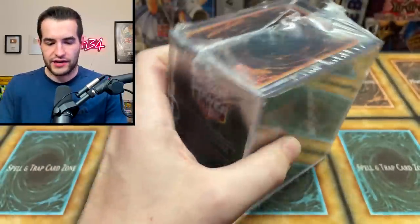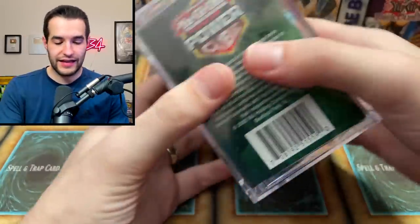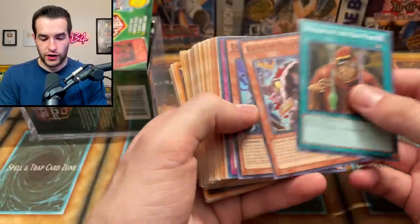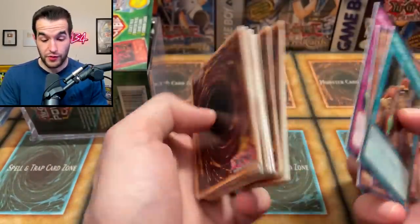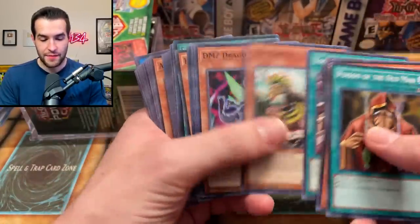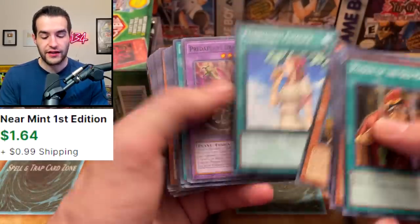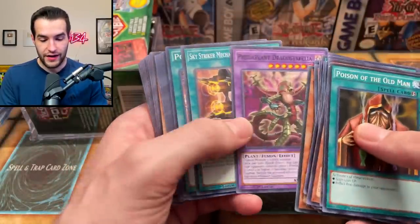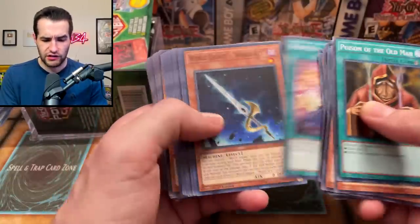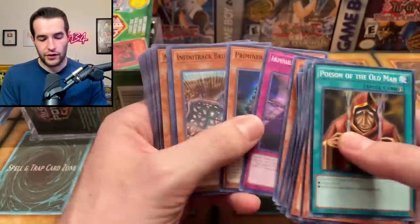This one's packaging is not as crazy - like it got heated up or something. Oh, we just dumped all the cards everywhere. Let's go through the cards. Poison the Old Man. Eater of Millions. Unizombie's pretty good. Red Reboot's also pretty good. Imperial Order - wow, a lot of powerful cards here. Number 29. Mannequin Cat. Beat Raptor. Dino Wrestler. My Body is a Shield. Just a ton of great cards. Red Reboot. Another Honest. Forbidden Chalice actually might be worth money - I'm going to pull that out. The Predaplants. Shark Cannon - this is a lot of good cards. I don't know if they're worth a dollar but they're definitely decent.